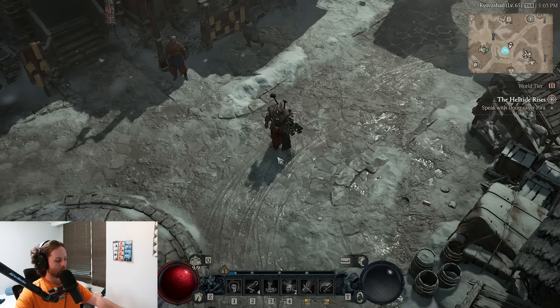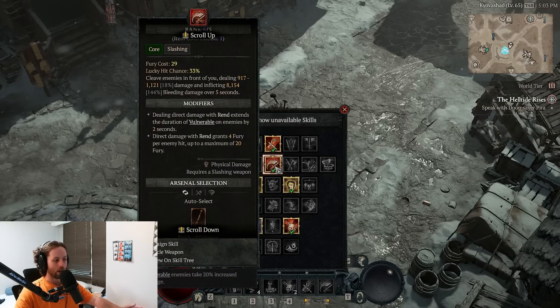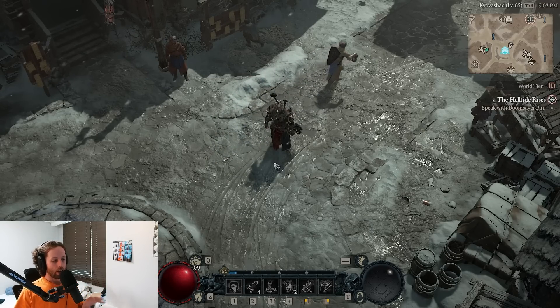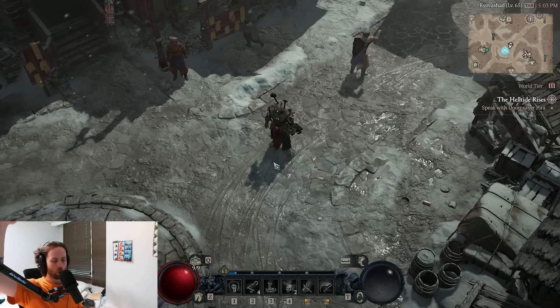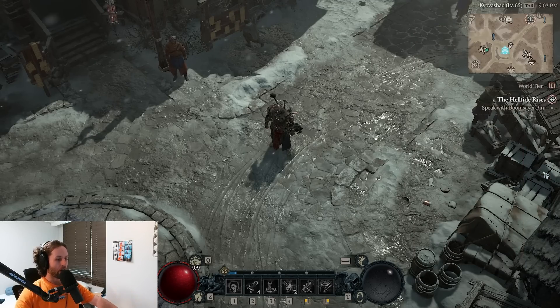Getting too bogged down with the type of weapon you're attacking with is a common mistake. With most attacks in the game you can choose what weapon you attack with. Rend is a bad example because it can only use slashing weapons, but even so you can switch or leave it on auto-select, which will use the highest item power or weapon DPS weapon you have — which is what I'd recommend.